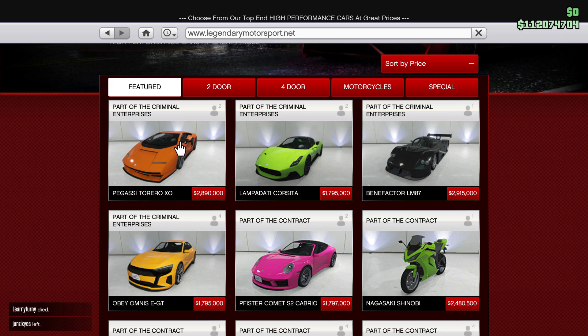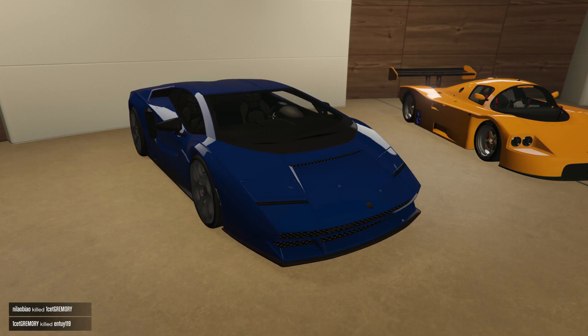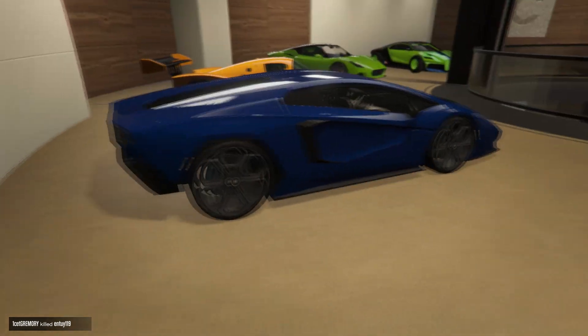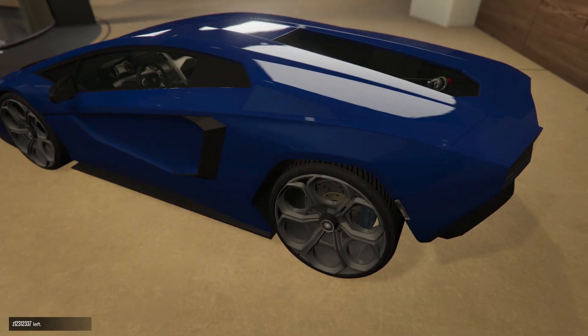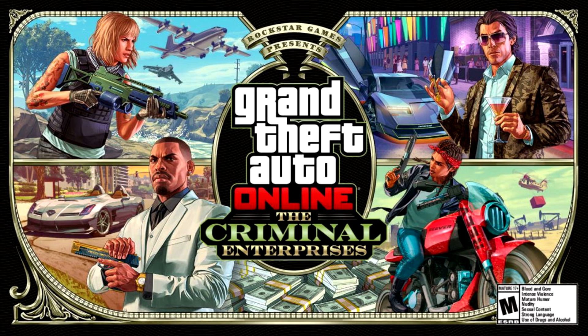Alright, now let's take a look at the first car, which is the Torero XO. This car costs $2,890,000. It's a 2-door Hypo car. The front of the car is actually based on a Lamborghini — the Lamborghini Countach LPI 804 — which includes a similarly designed triangle intake on the sides. If you look at the GTA Criminal Enterprises artwork, you can see this car with the butterfly doors open, as you can see on the top right picture right there.